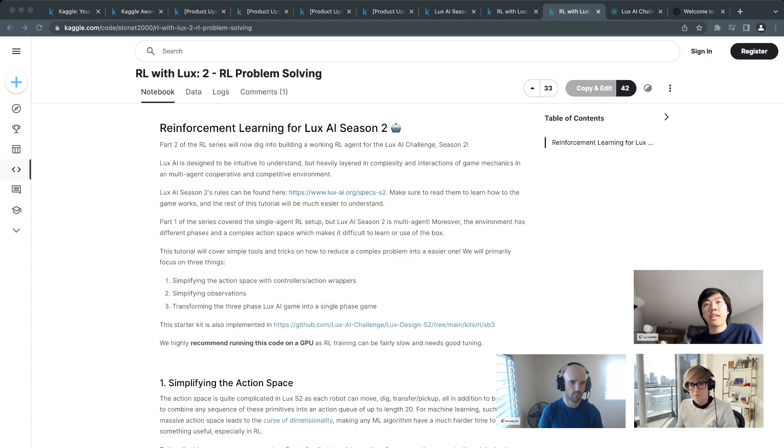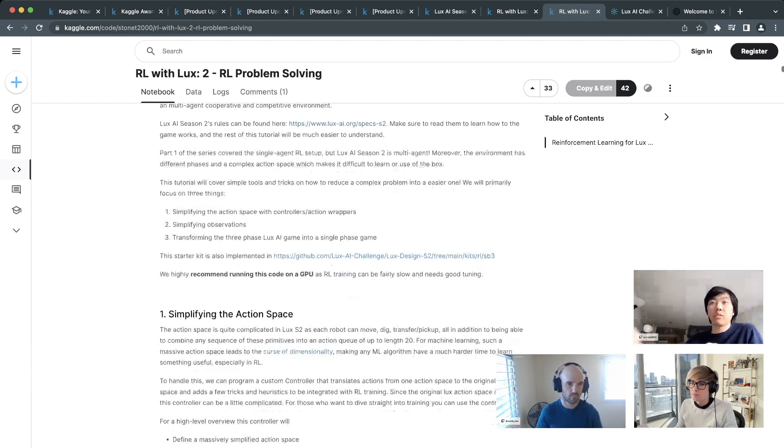With RL, all libraries expect a constant action space and observation space. Lux AI has three game phases: a bidding phase (where you bid to go first), a factory placement phase, and the normal game phase (moving robots, spawning, mining). These three phases have different action spaces, so you need to combine them or abstract two of them out. This tutorial shows how to upgrade the reset function to skip directly to the normal phase.